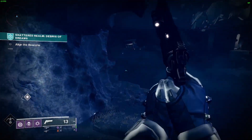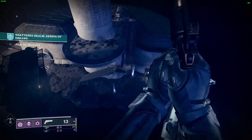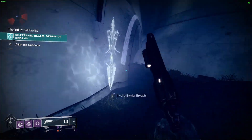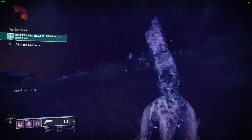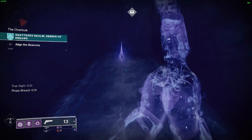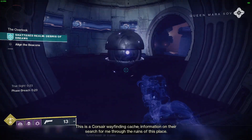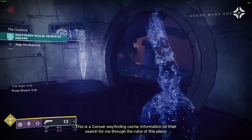Moving on from there, you will want to head to the giant fallen building on the outer edge of the map. Head down through where there is a barrier wall and into the teleporter — you will find yourself out on the floating island far away. Grab the True Sight and follow the pathway down to get the next cache. It will be sitting just on the back side of this little room next to a mystery chest.